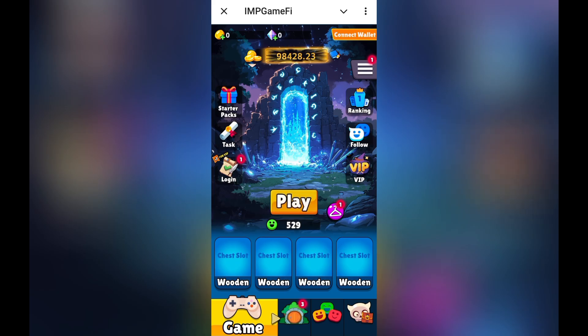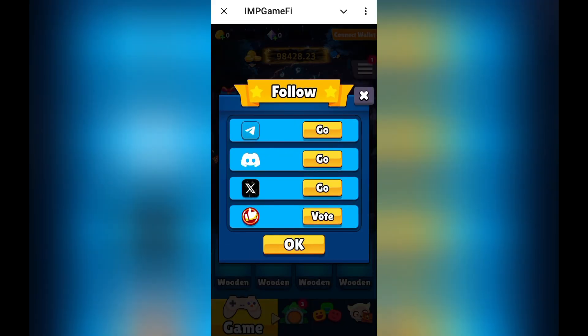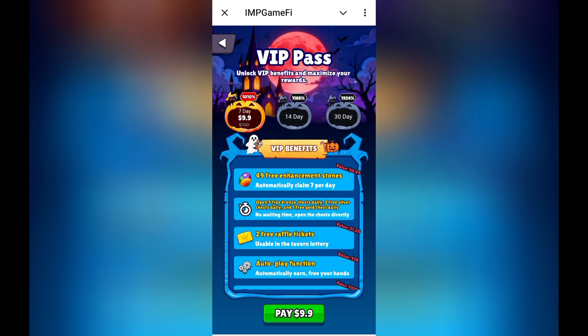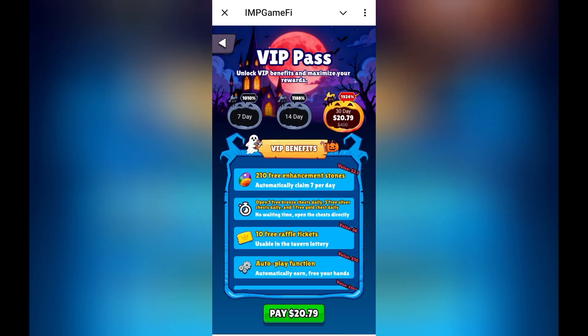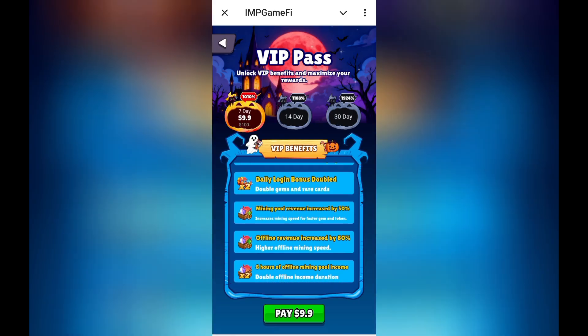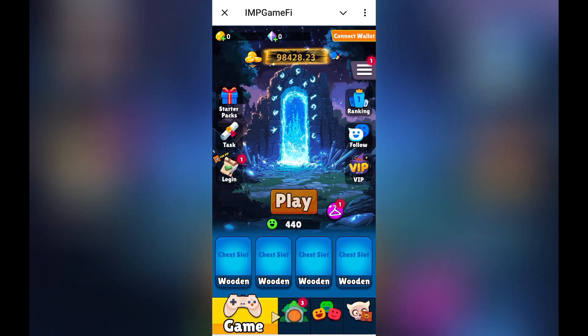To be ranked among the top players, you can follow the social media links I will provide in my video description. You can also go to the VIP section — the VIP pass for seven days is $0.99, for 14 days it is $15.84, and for 30 days it is $20 with a 24% discount. All the options and benefits are shared there, including what you will get based on your tier level.